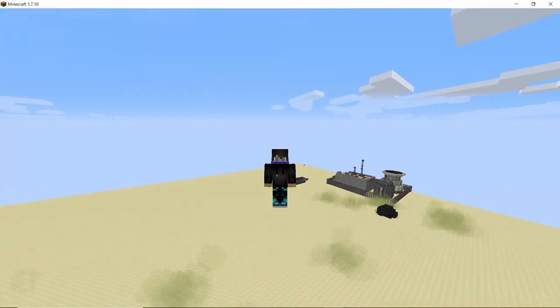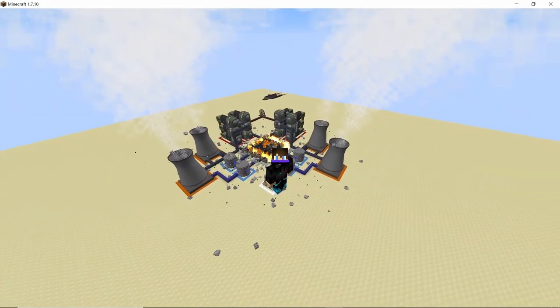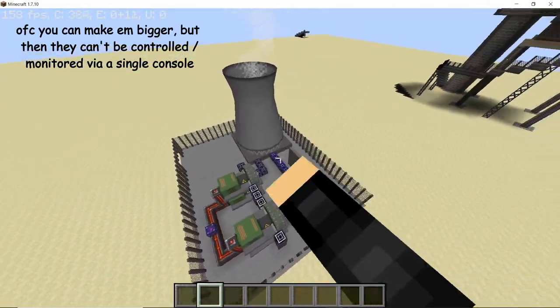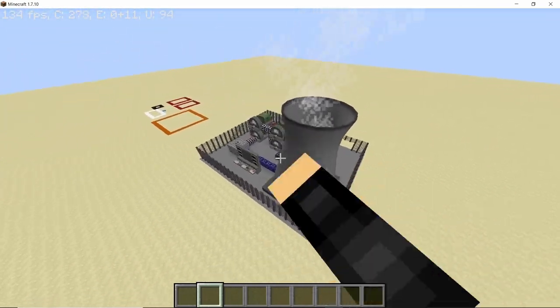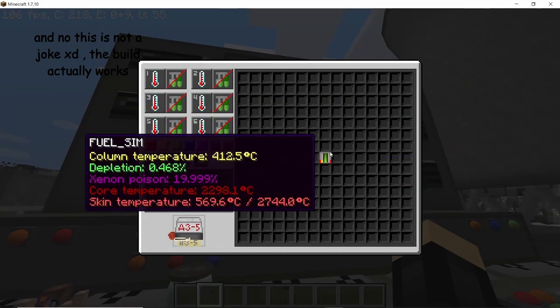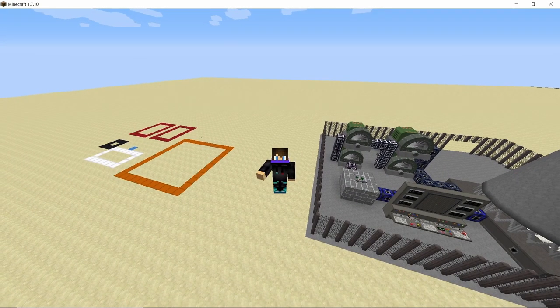This video was originally supposed to be a 15 by 15 RBMK reactor tutorial, but things didn't exactly go as planned. I'm still trying and will make a video on it as soon as possible. That got me thinking: 15 by 15 is the maximum size for an RBMK reactor, so what is the smallest RBMK you can build? It is actually a 1 by 1 — a single fuel rod — and that is enough to produce nearly 1 million HE per second, or 950 kilo-HE per second. Let's get straight into it and see how to build this mini nuclear power plant.